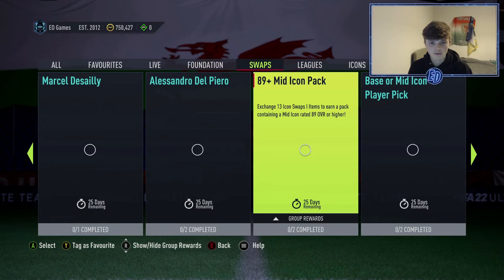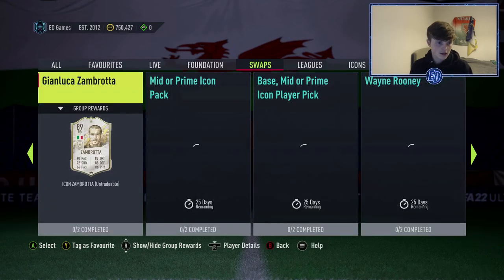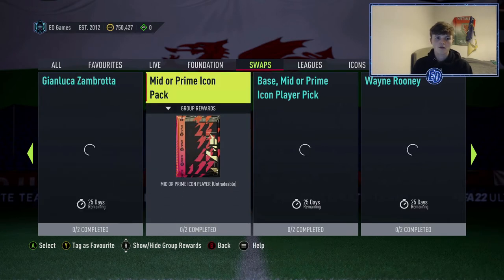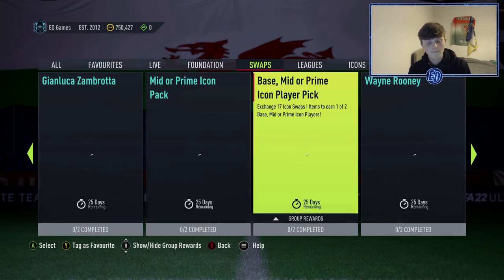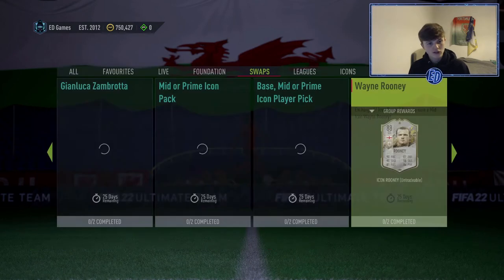Del Piero base is 12 tokens. An 89-plus mid icon pack — any mid icon rated 89 or above — is 13 swap tokens. A base or mid icon player pick (one of two, so two cards pop up — could be two bases, two mids, or a mix) is 14 tokens. Prime Zambrotta is 14 swap tokens — he was very good last year. A mid or prime icon pack is 16 tokens. A base, mid, or prime icon player pick (one of two) is 17 swap tokens. Finally, Wayne Rooney's mid version is the standout player at 17 icon swap tokens.